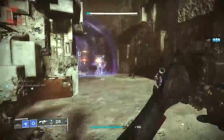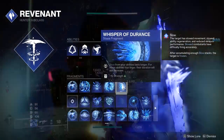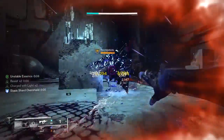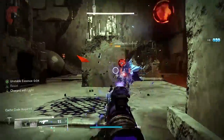To increase the effects of our Duskfield grenade, we're going to use Whisper of Durance. Slow from your abilities lasts longer, and for abilities that linger — such as our Duskfield grenade — their duration will also increase. This will more than make up for the fact that we have to wait longer to get our grenade back.